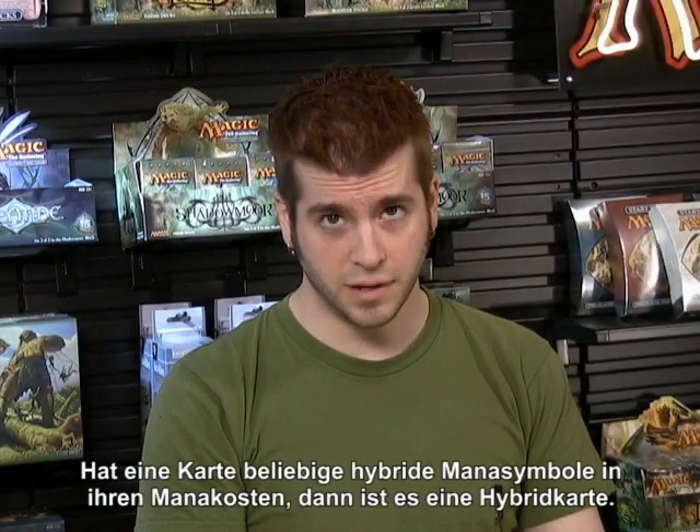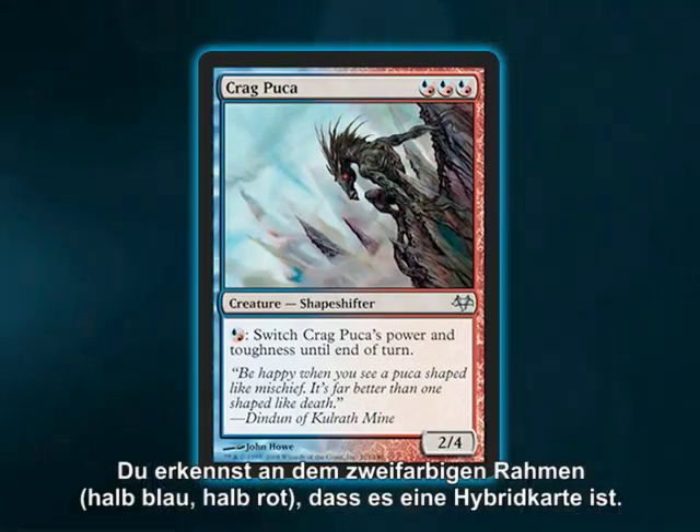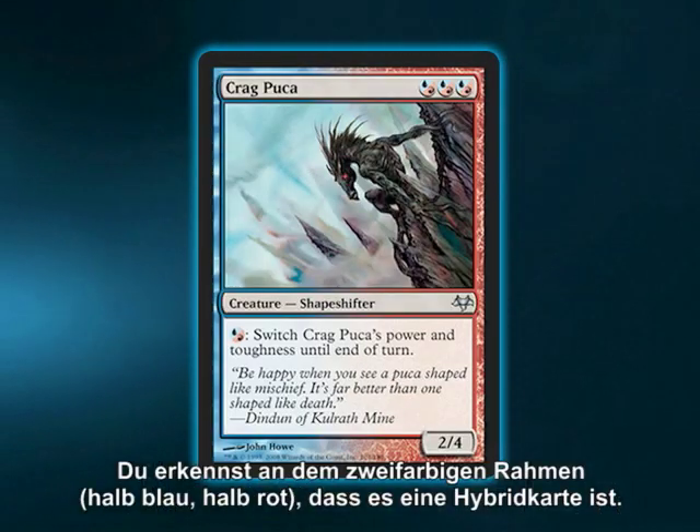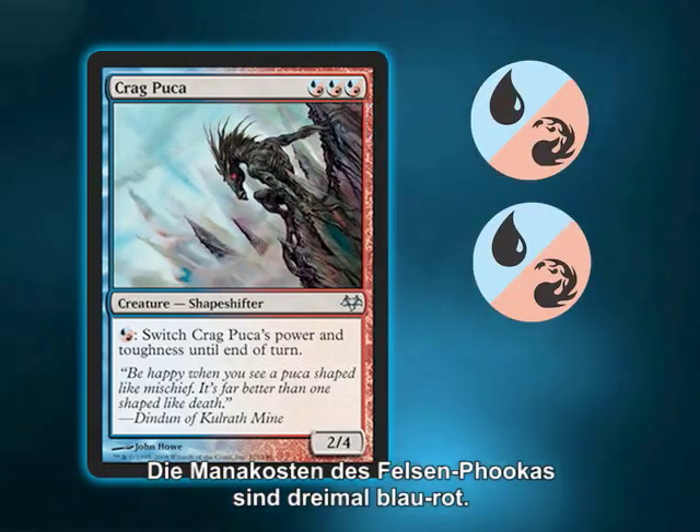If a card has any hybrid mana symbols in its mana cost, then it's a hybrid card. Check out Krag Puka. You can tell it's a hybrid card because it has a two-tone frame, half blue and half red. Krag Puka's mana cost is blue-red, blue-red, blue-red.